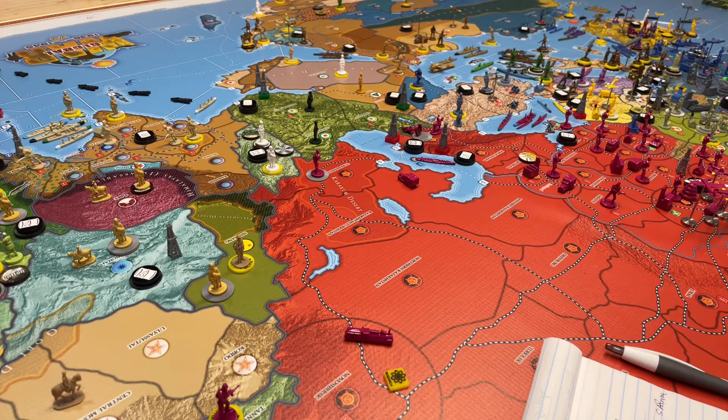Hello everyone. Welcome to the Ozark Outpost. This is Operation Goliath, the Commonwealth, 1.4, July 36. So let's just get right to it.